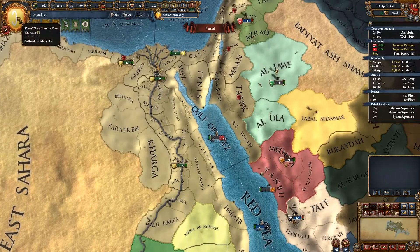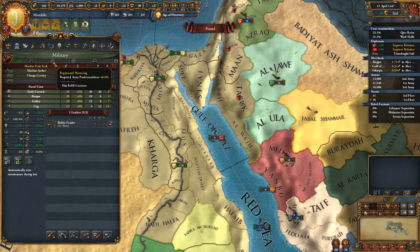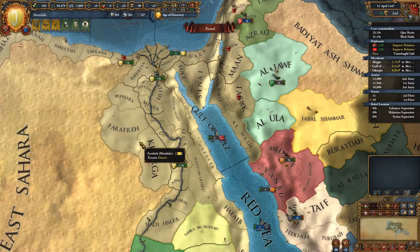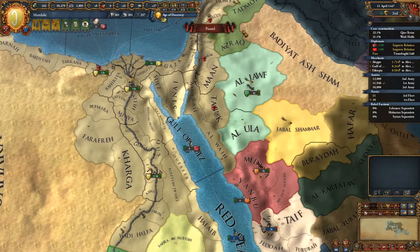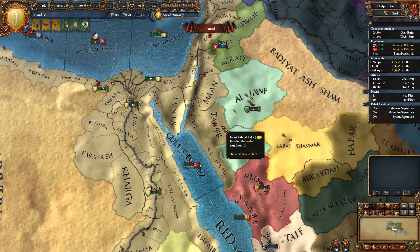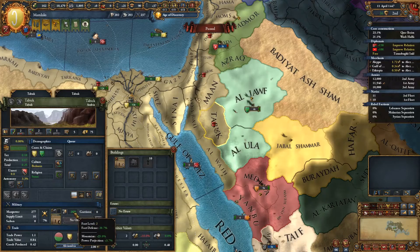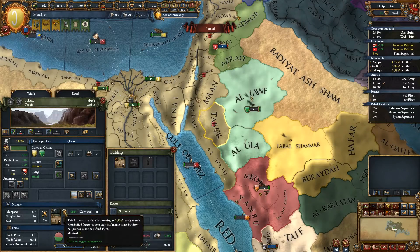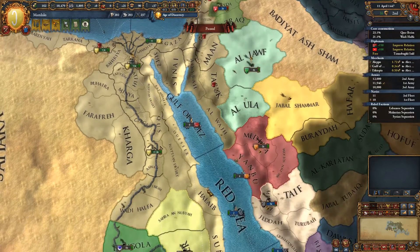When I was playing the last video, I was looking at army professionalism and trying to work out what this may-refill garrison, this regimental mustering, was all about. I thought it was something to do with manpower, not actually thinking about garrisons. Foundation Afro came up with a good suggestion: if you mothball a fort, there's probably an option to instantly refill the garrison, because when you mothball a fort the garrison goes down to zero. We'll have to take a look at that if we get our army professionalism high enough.